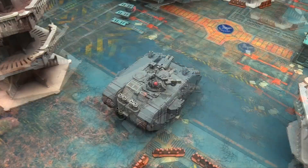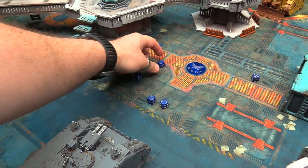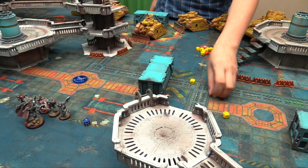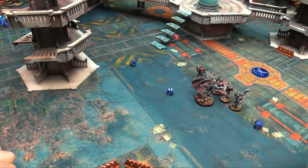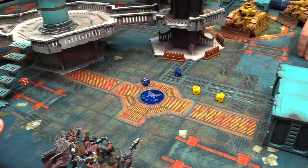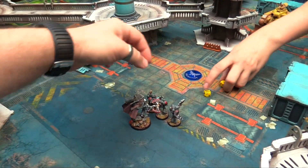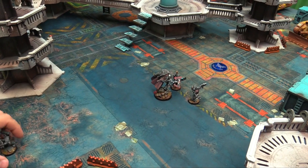The Land Raider is destroyed, deploying Logan Grimnar and the 5-man Greyhunter squad. Logan uses his reroll ability for the phase. The Russes continue shooting through walls at various targets — hitting on fours, wounding on twos with strength 8. One Leman Russ gets 3 shots, 2 hits, 1 wound, and kills a target. No morale test needed as Logan makes nearby units not care about casualties.